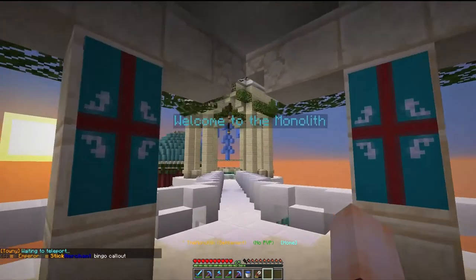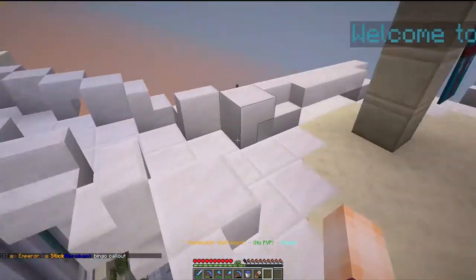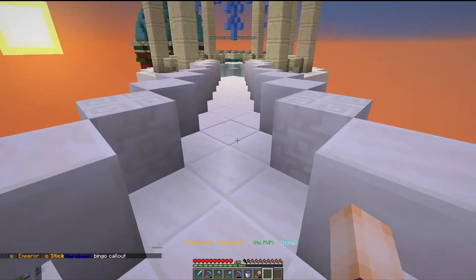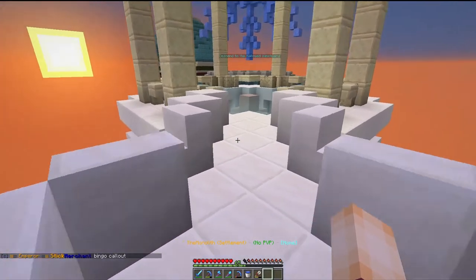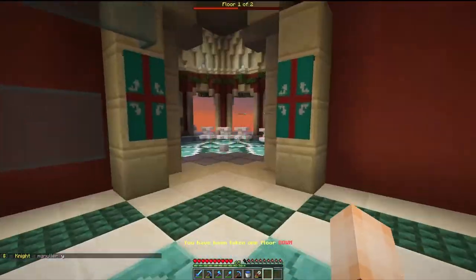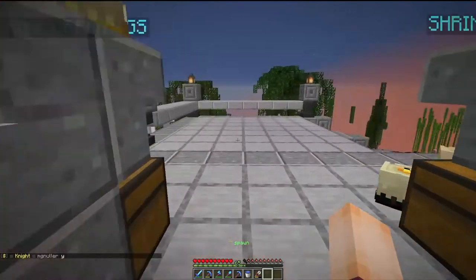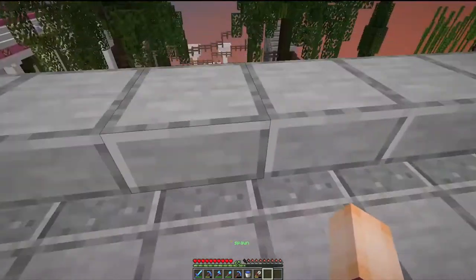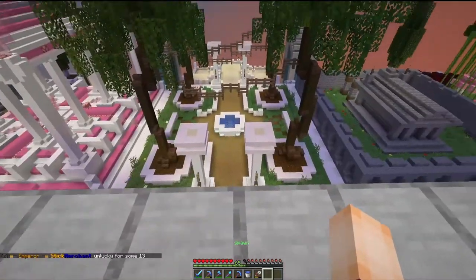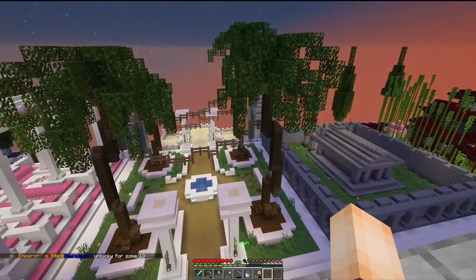What will happen is it will teleport you from wherever you're standing to the spawn point of the town. And here we are in my town, The Monolith. You can see down there all of the juicy plots. Once you're in a town, have an explore, look around, see what you think, see if it's a place that you would like to call home. There is no point in rushing this — explore a few towns and find what's right for you.